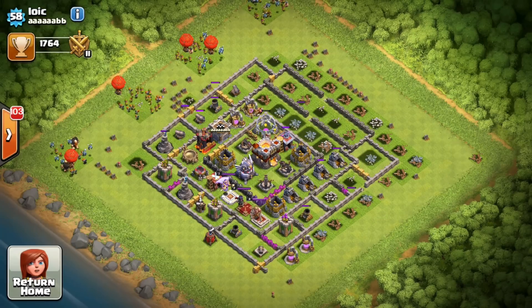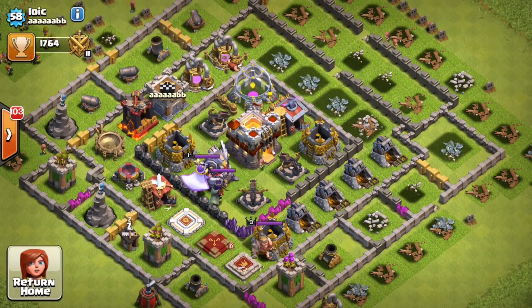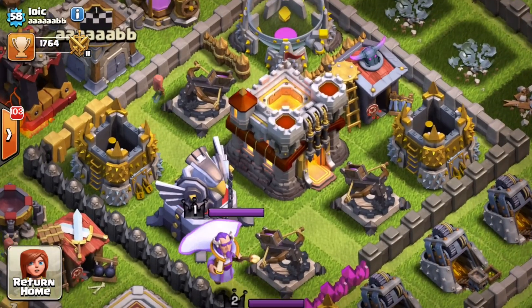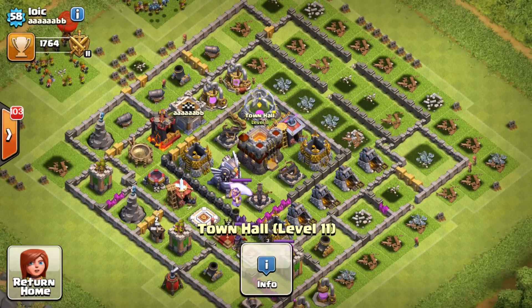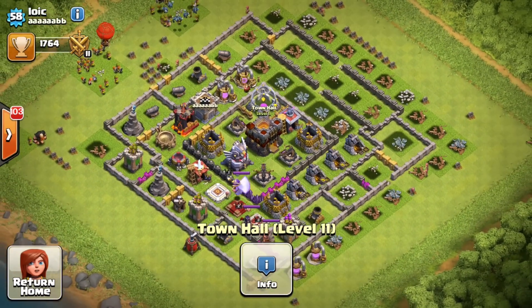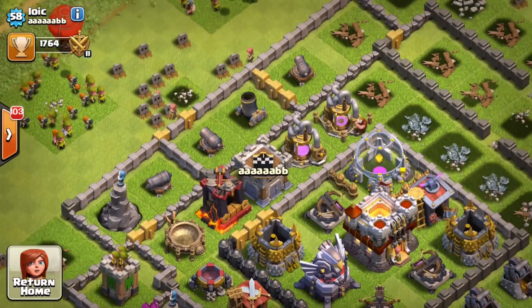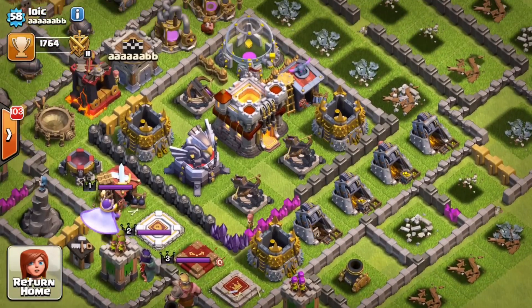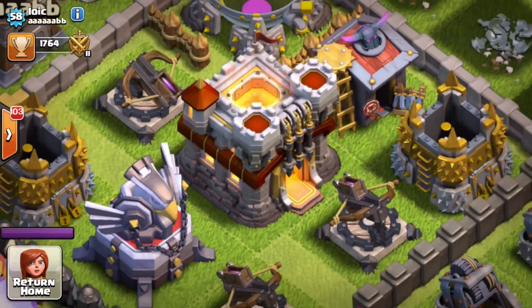Let's go ahead and visit his base — look at that, just a beautiful base. Obviously I'm being sarcastic. His Grand Warden is level 1, he's got a level 11 town hall with level 2 walls, a level 1 wizard tower, and he has level 1 troops except for giants. You can imagine how much money this guy has spent — he's gotten the eagle artillery and level 1 infernos.